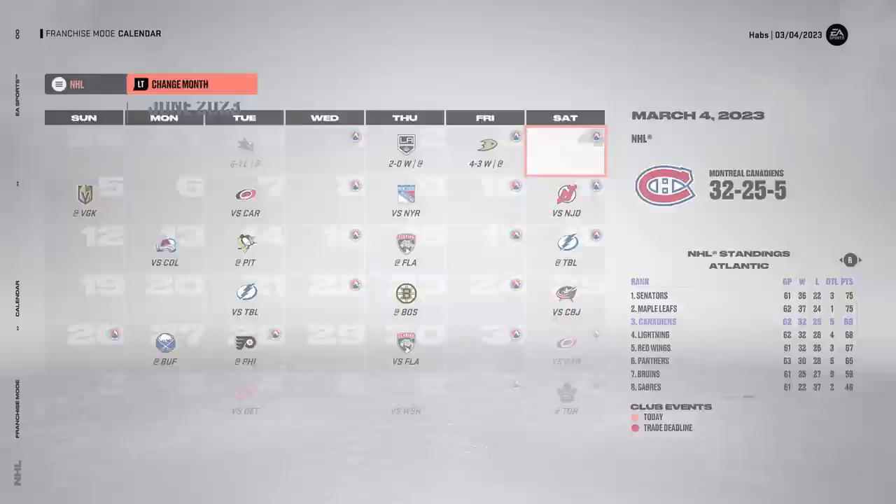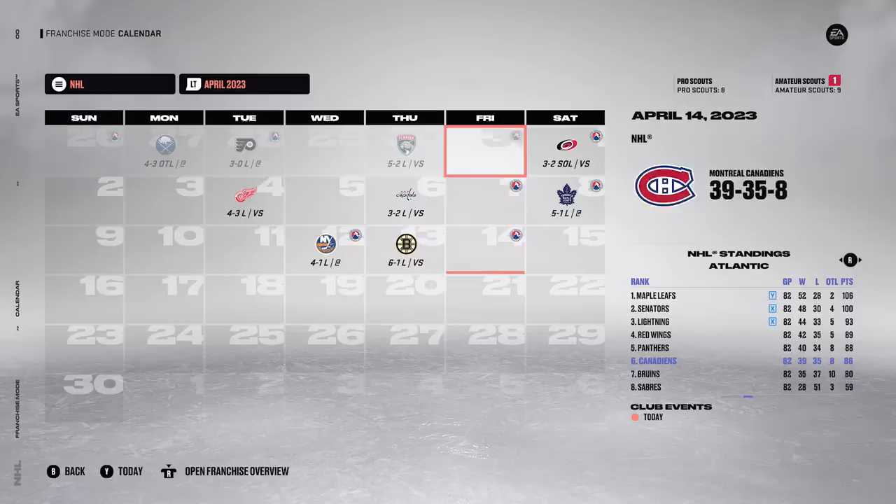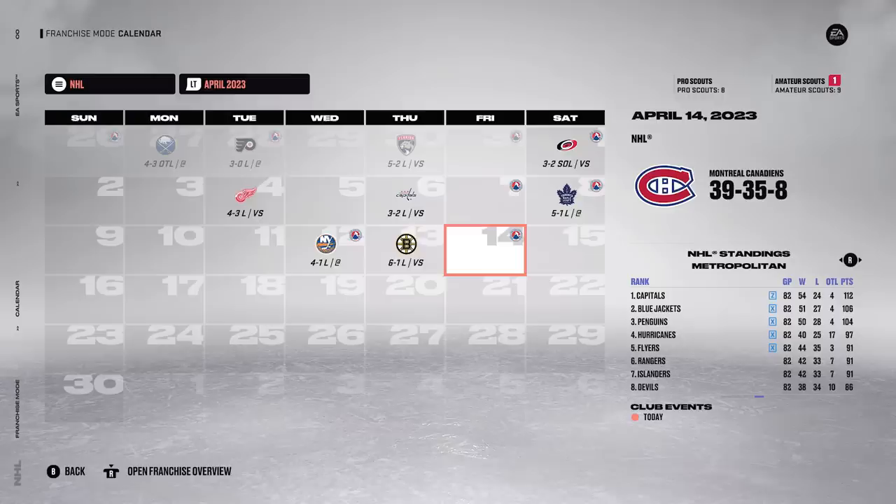Hopefully the NHL team can finish pretty low and give us better odds at Conor Bedard. This team is so strange - it actually looked like they were going to make the playoffs after the deadline, winning five of seven, but then followed that up with nine straight losses to end the year starting with Buffalo in OT and ending with Boston. Nine straight losses to end the year, finishing with 86 points - only five points out of a playoff spot. That's crazy. We're tied with the Devils for last in the Metro - third worst in the East. The Wild, Coyotes, and Blackhawks all finished worse than us in the West.